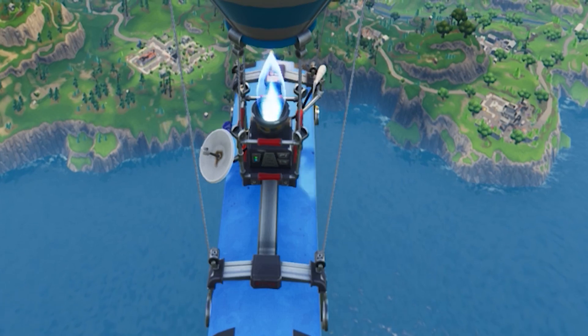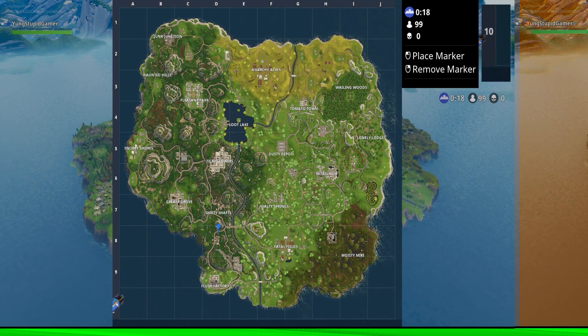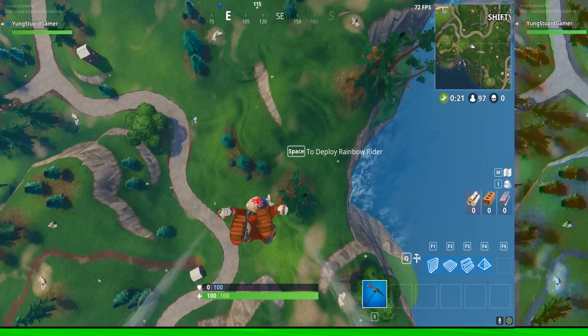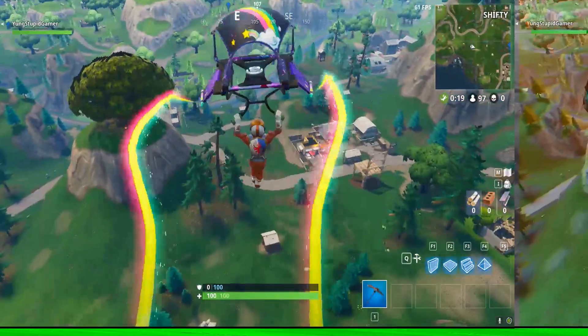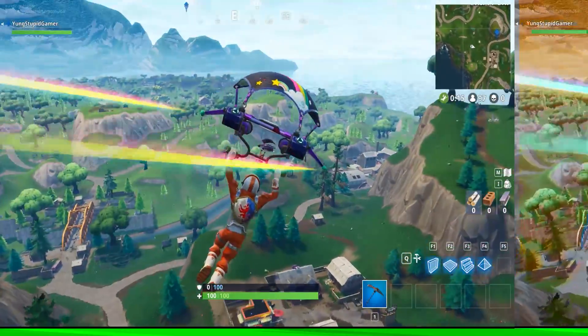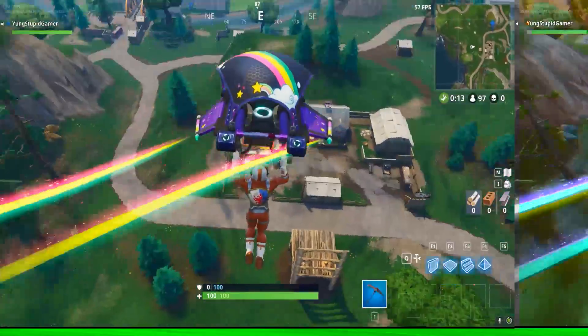That's the tree that has the treasure by it. So we're just going to land right there, claim it, and die, and that'll be it for this tutorial. That tree right there, right next to the town. Looks like this guy might be going for it, unless he's just going in there for the loot.